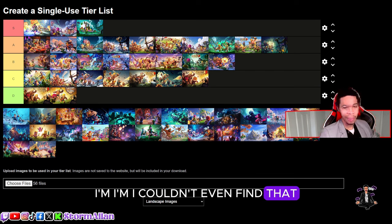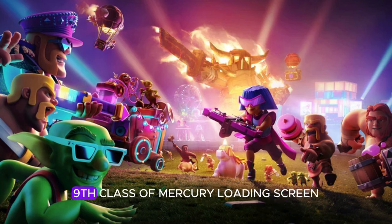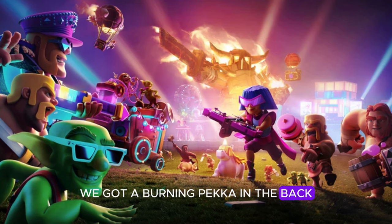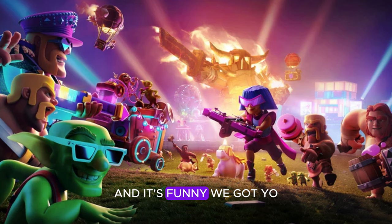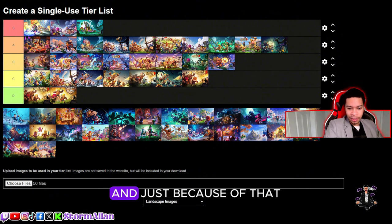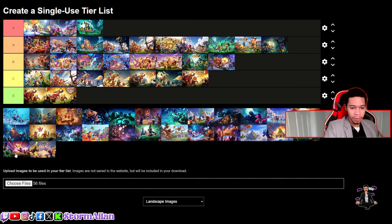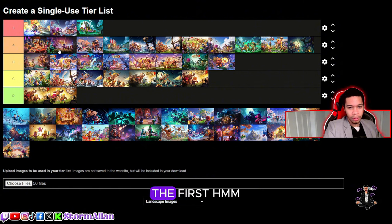We got the party loading screen — I think this is the ninth Clash anniversary loading screen. We got a party queen versus the party king, a burning PEKKA in the back, cakes, super wizards drinking elixir. And a goblin just chilling right there looking at the camera — I love that. There could have been more elements but I like it; it's a different take. I'm going to put it as a solid A-tier, above both the lunar skins.